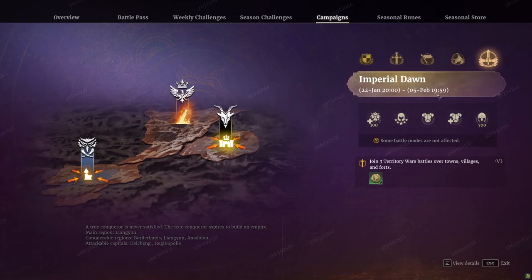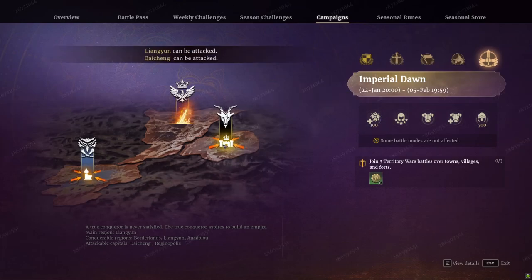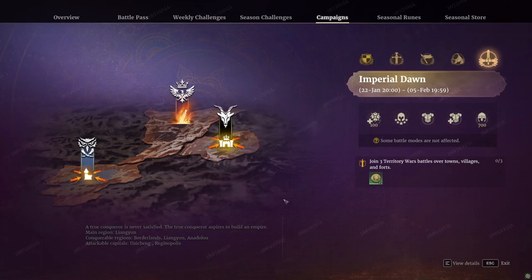The season ends on the 5th of February, so it's almost three months — plenty of time to play around with the new units. The territory war rewards have been reworked, though we don't have much detail yet. Shock callers — players who primarily sit in strategist view — have been thought about and will be getting separate rewards as well.